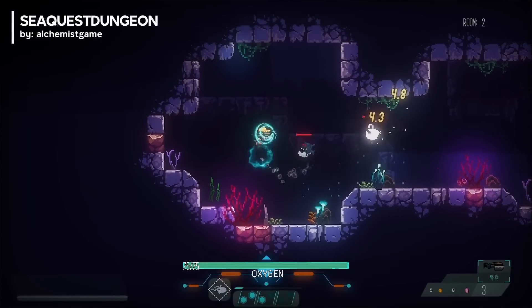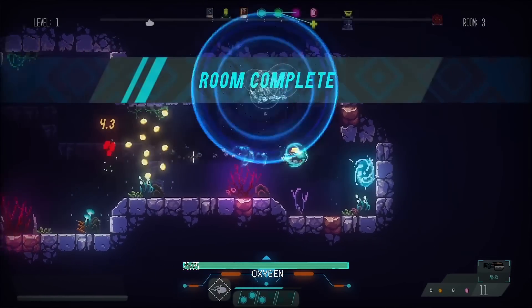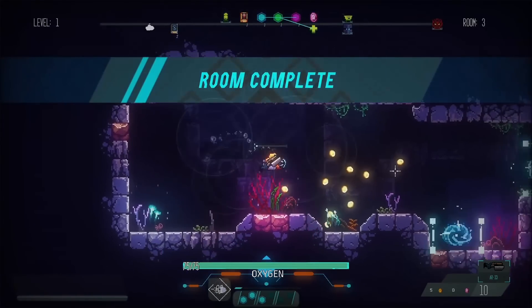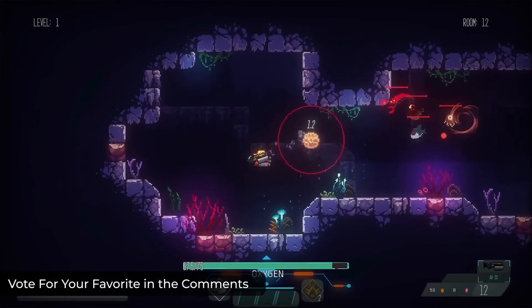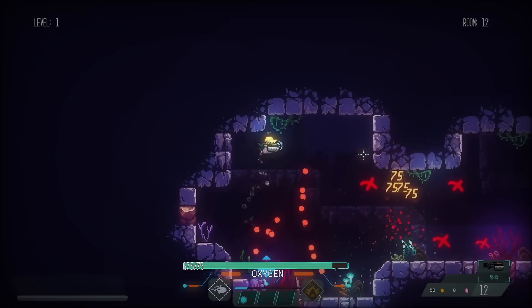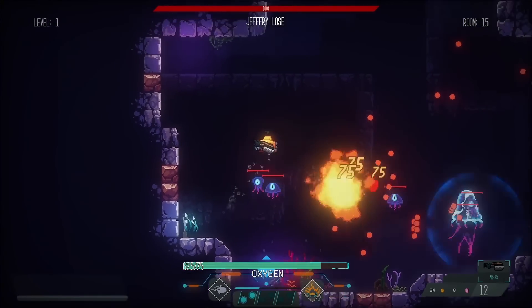Sequest Dungeon is a fast-paced twin-stick shooter roguelite that challenges players to navigate intense combat scenarios with limited resources. As you progress through levels, you'll strategically choose different props to create powerful combinations, allowing you to tackle increasingly difficult enemies and unlock new skills and weapons.